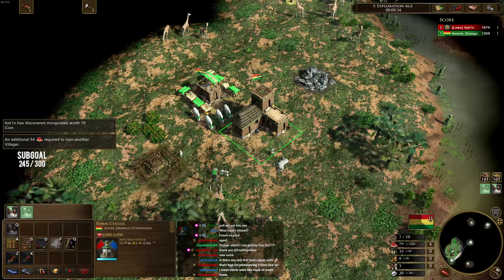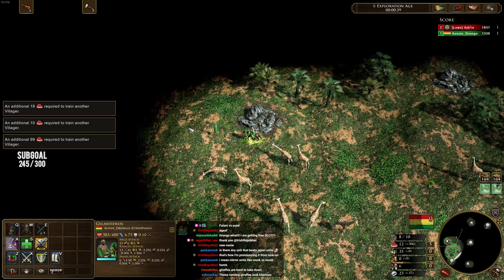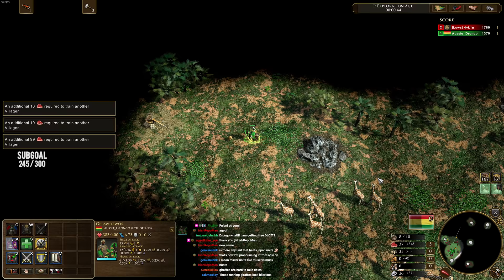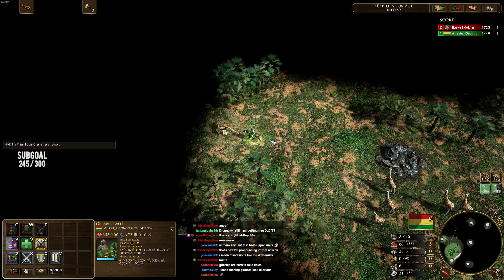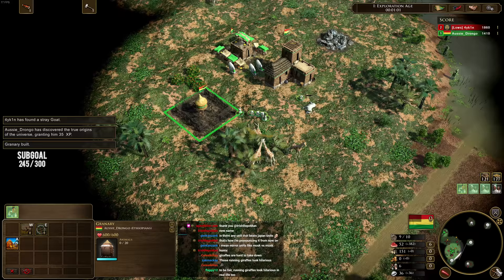This player is an incredibly talented player. I'll put his stats up on the screen so you can have a look. He jumped into my lobby and asked what civilization I'd like him to play. I said I don't mind, play anything you like. He said he'd play Japan. As soon as he picked Japan, I decided to switch — I was originally planning to play Hausa, but I switched back to Ethiopia because I want to try this build order out.